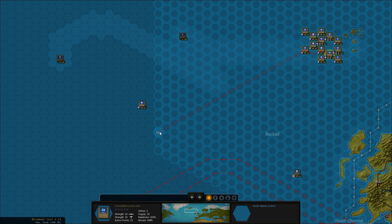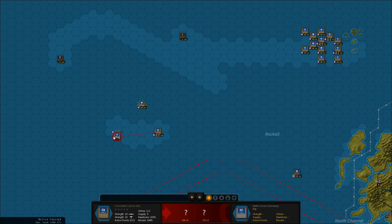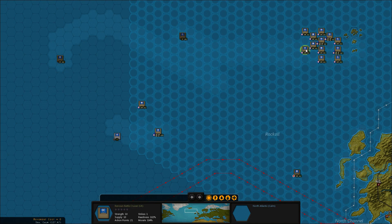Let's send the carrier down this way. I'm going to scout around. Got something there — can I reach that with any ships? No, unfortunately not.